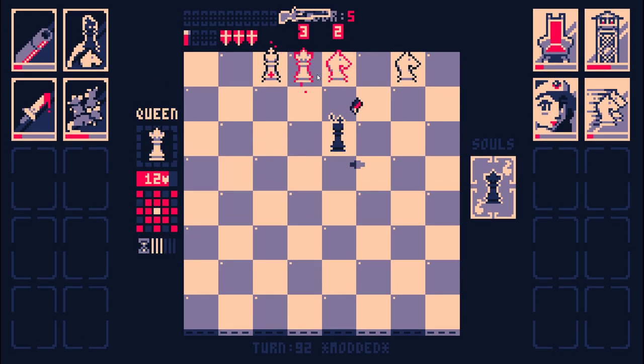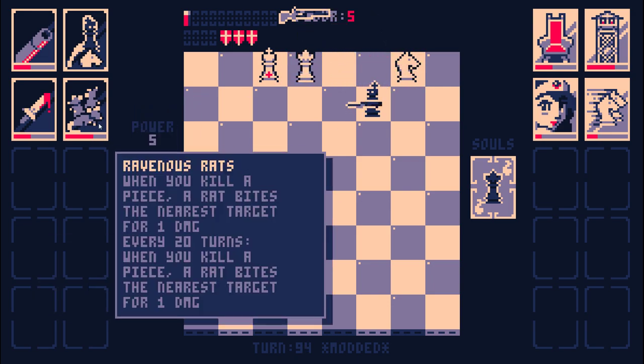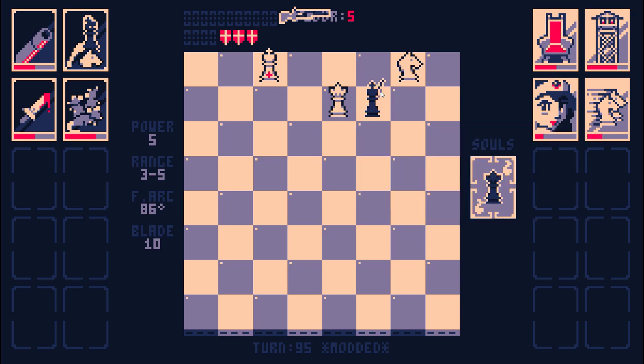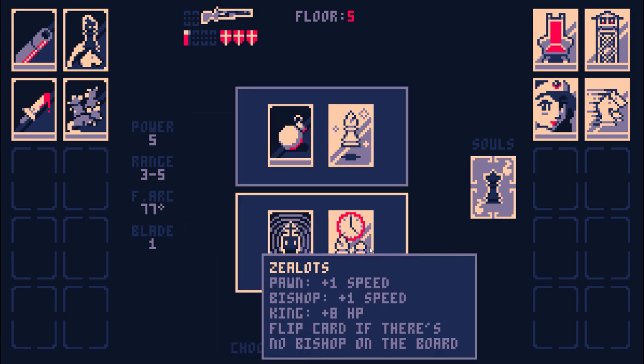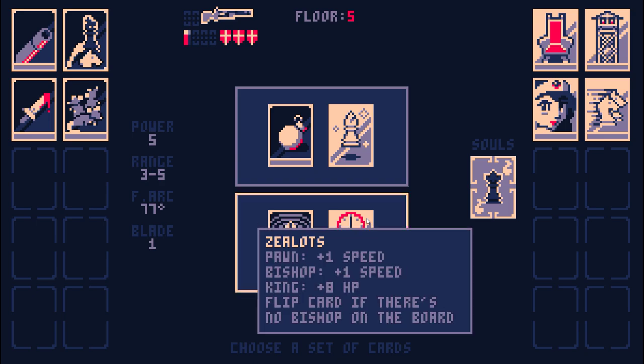I gotta shoot the queen a couple times. Actually, I don't have to shoot the queen — I just kill everything else. My blade hasn't outscaled knight health just yet. Neither of these do a thing every some number of turns. Do I want two grenades or just high focus? I'll just take high focus — levels are so long that two grenades won't really make much of a difference. I'd just rather have the benefit every turn.